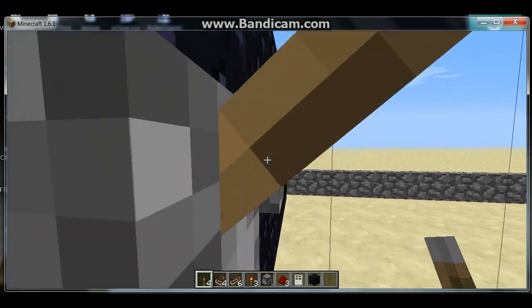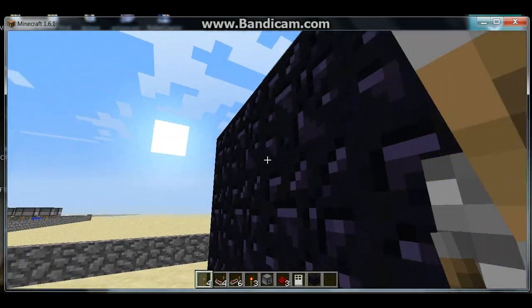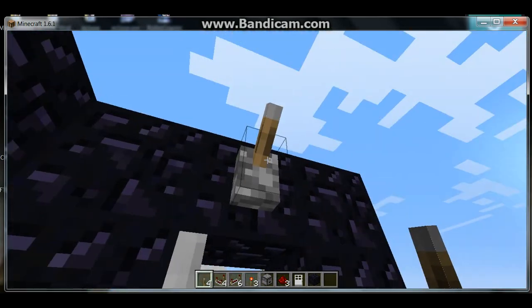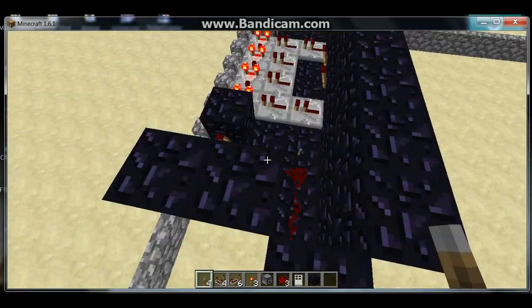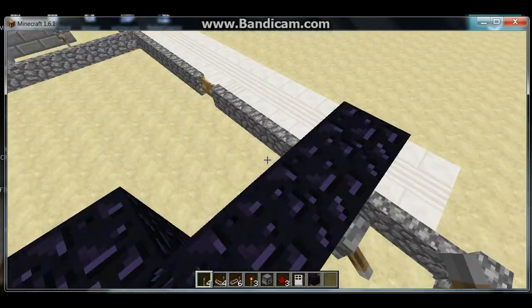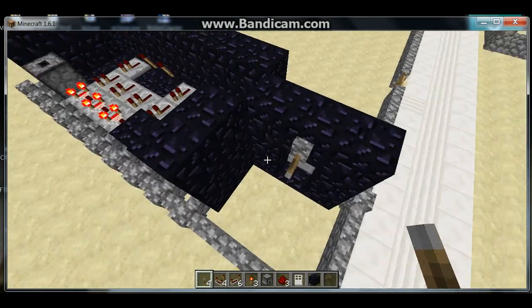Another feature is, if I open it back up — if it's open, you can activate redstone, so you can have a lever on the inside, so that nobody can access it whilst you're inside, so that nobody can just walk in and steal.